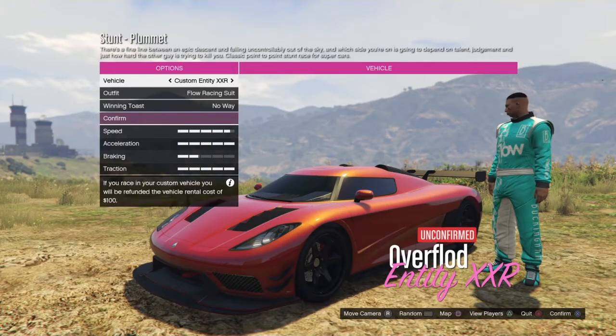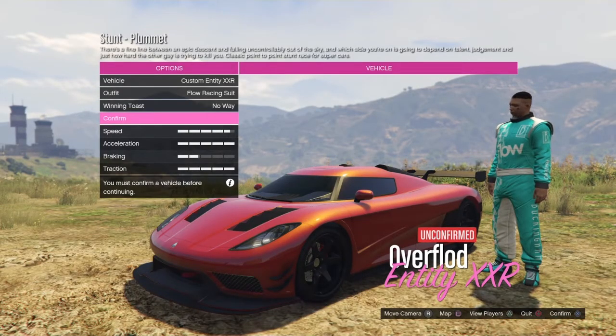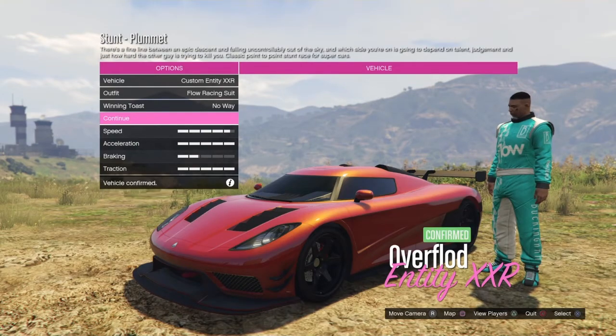Once you've loaded into the race, press confirm — you don't need to change anything — and then press ready to start the race.